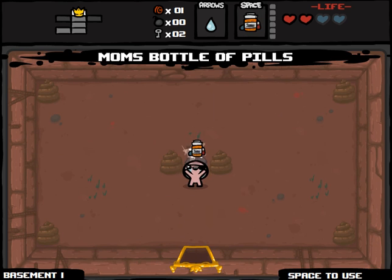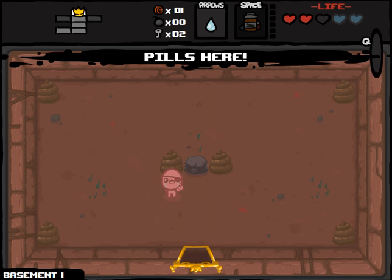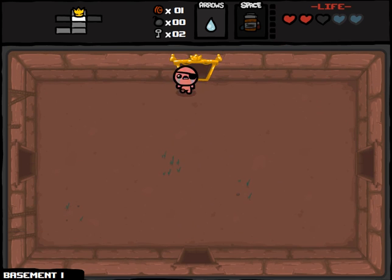So what item do we have here? Mom's Pill Bottle — could be good in conjunction with Cain's Luck Foot. Oh, there you go, got an HP up right off the bat.